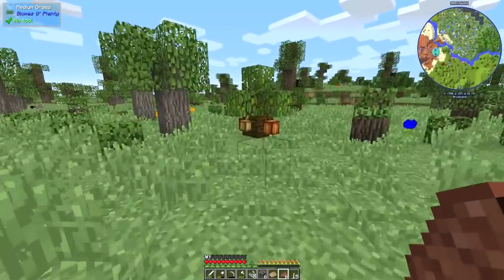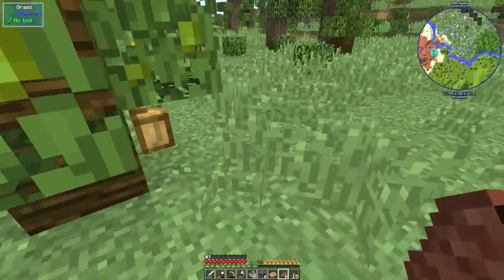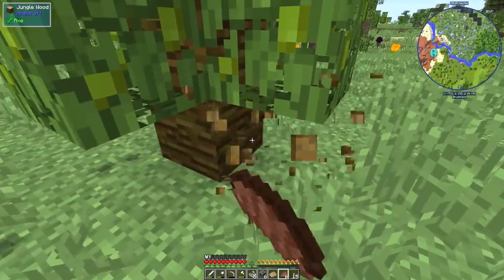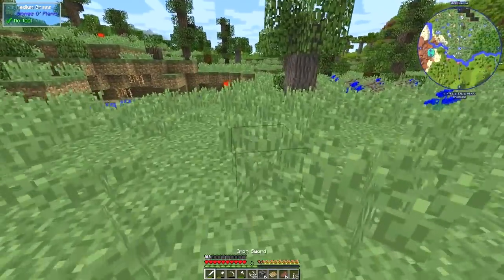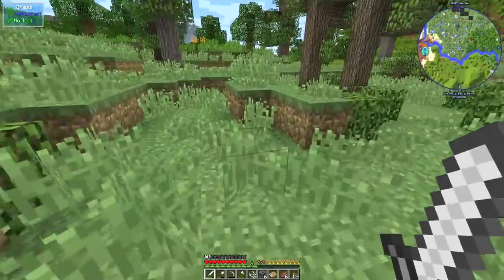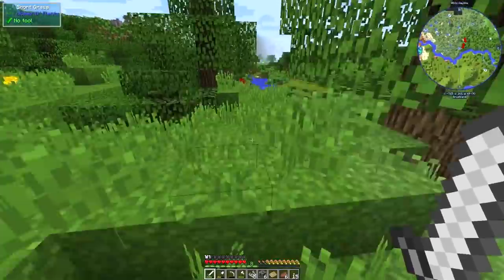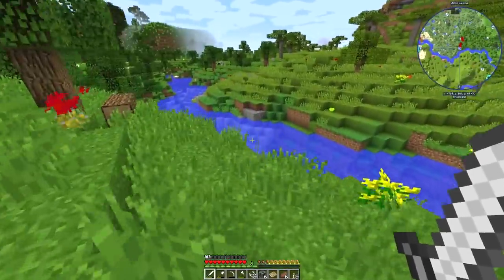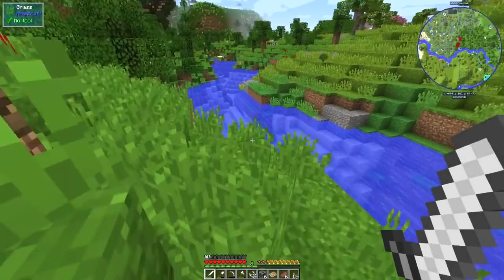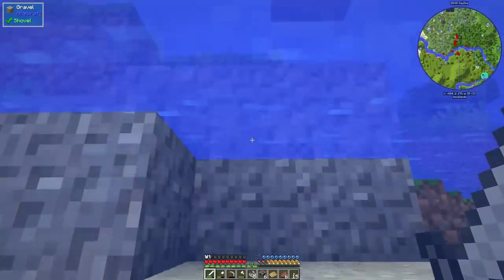Look at this — cocoa beans! I love you, never know when they're useful. Don't fall in any quicksand, snake. You've died in series before to quicksand — don't want to do it again. There's a zombie around here. There's also one of those magic nodes which we want to avoid. Definitely want to avoid them.